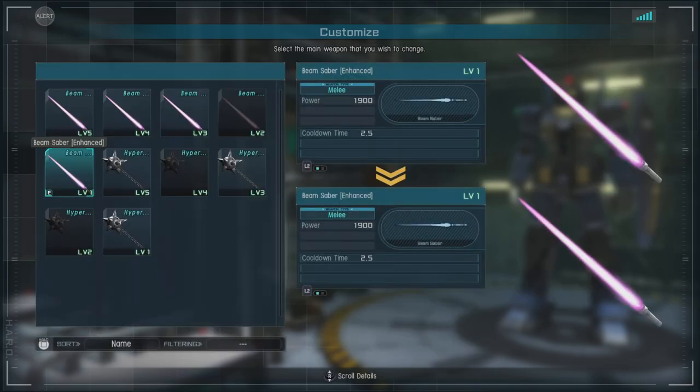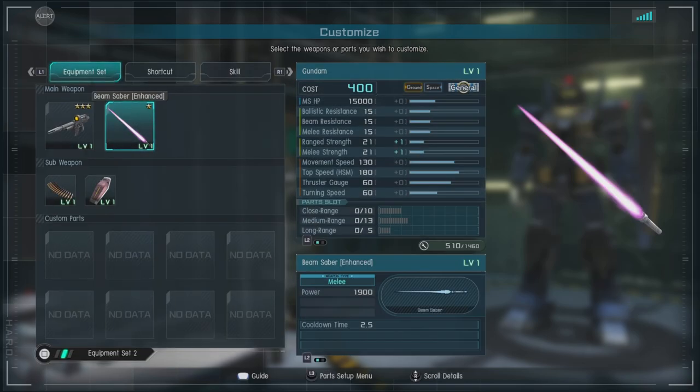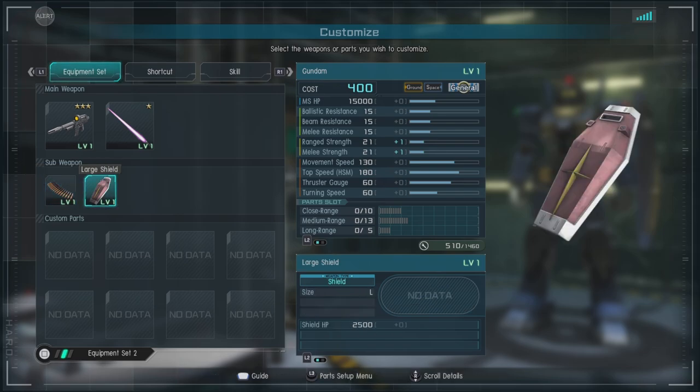For melee we have the beam saber enhanced, then we also have the hyper hammer — or the nerf hammer, whichever you want to call it. Then we have the very subpar and very expected one-year-war head-mounted Vulcans. Not great, but in a pinch they might help. Then we have the large shield, which is good.